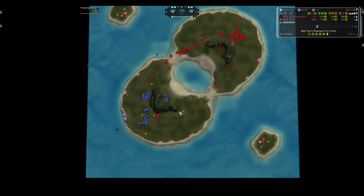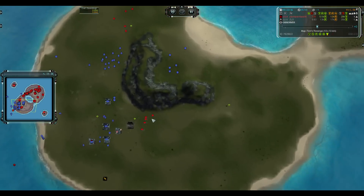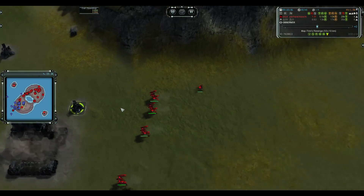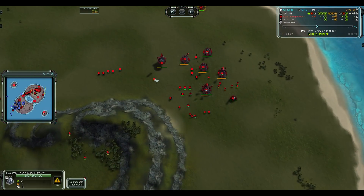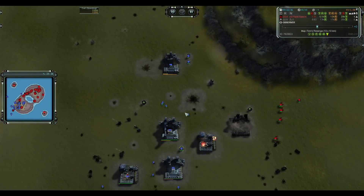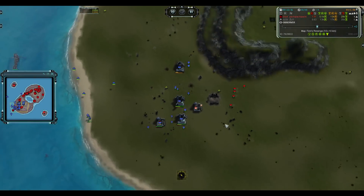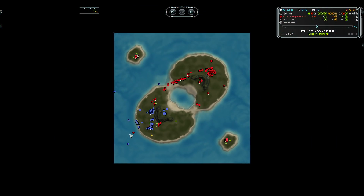Then he would have had a much better chance against the reinforcements coming, and could also have gotten his ACU over to this side sooner to get the overcharges on the Ilshivoh. Looking at the eco — no eco at all from Torrent, no islands either. Torrent got away with it, took his chance, put in nice fights, and made a good attack on the base. He had a small window to attack and he took it. Well played — GGs, thanks for watching, see you next time.